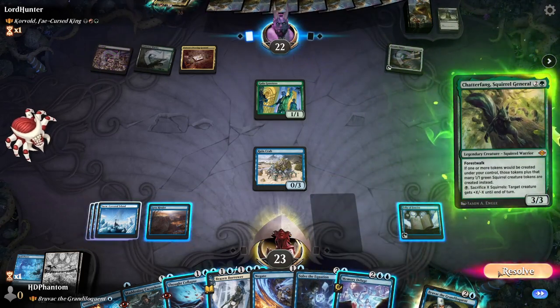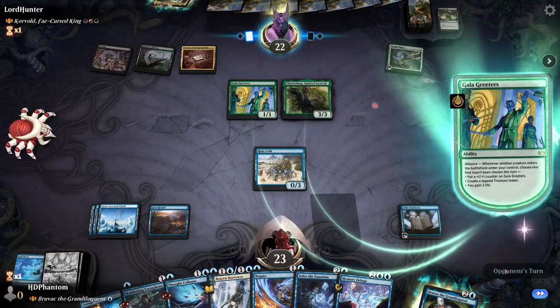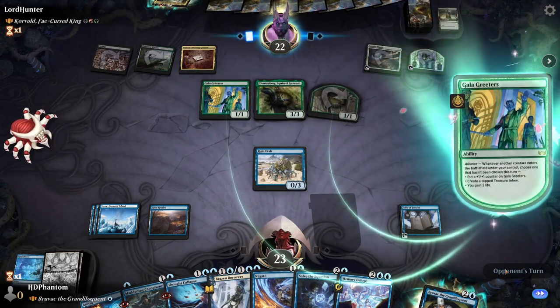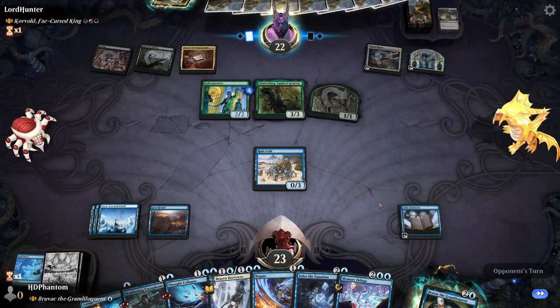There's a Chatterfang — do we care about that? I don't think so. Go ahead and let that resolve. There's a Tap Treasure token, makes a Squirrel, plus one plus one counter.